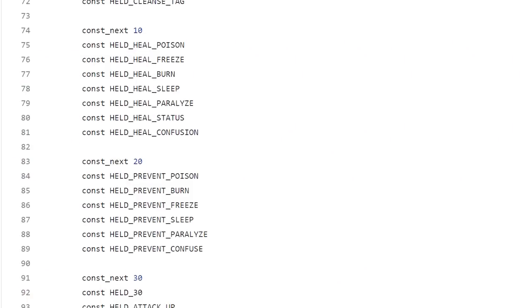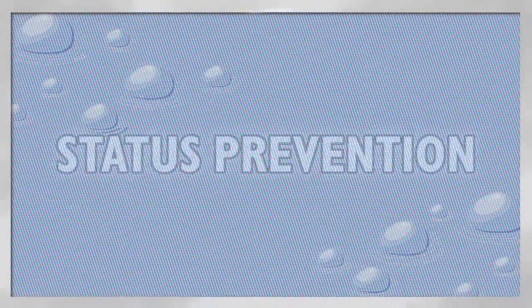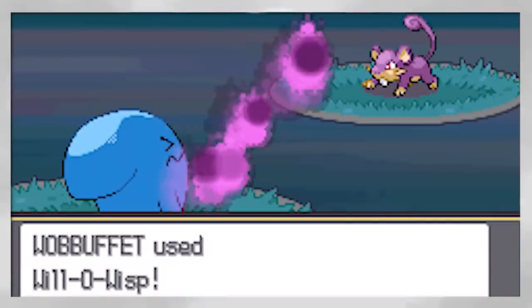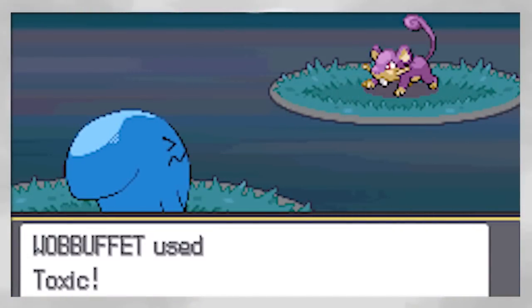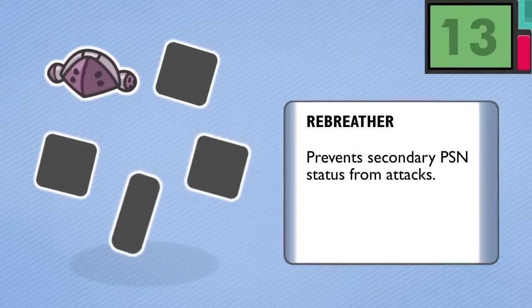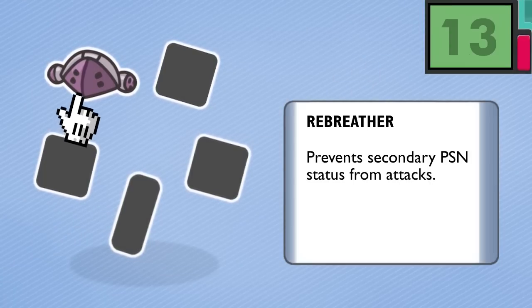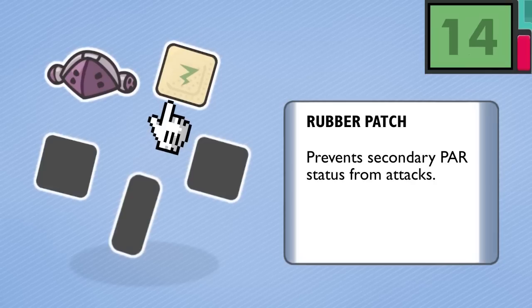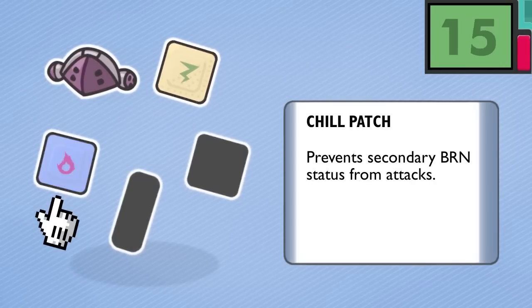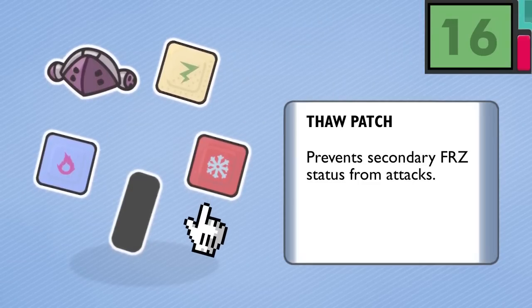Originating from unused Gen 2 item effects, these next ideas would in theory prevent secondary conditions of the opponent's moves from affecting the holder. Pure status-inflicting moves like Will-O-Wisp and Toxic still work as anticipated, while secondary moves like Fire and Poison Fangs will lose their side effects. For instance, Number 13, the Rebreather — the Rebreather prevents secondary poison, while Toxic, Poison Powder, and Poison Gas still apply. The Rubber Patch prevents secondary paralysis. The Chill Patch prevents secondary burns. The Thaw Patch prevents secondary freezing — there's no freeze status move to worry about. Yet.